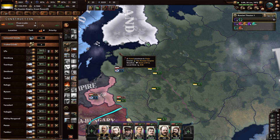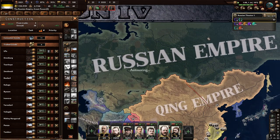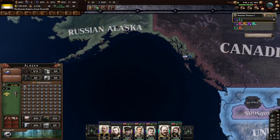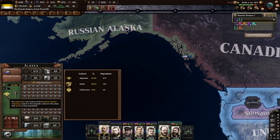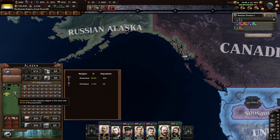Someone recommends I play as France in this mod. Alaska can apparently be stolen by the United States due to a bug in the game, so you've got to be aware of that. There's still a core of us there, so that's pretty good. Not too many Russians live there, but that's okay — most of them are shamanists. About 50,000 people, not bad.